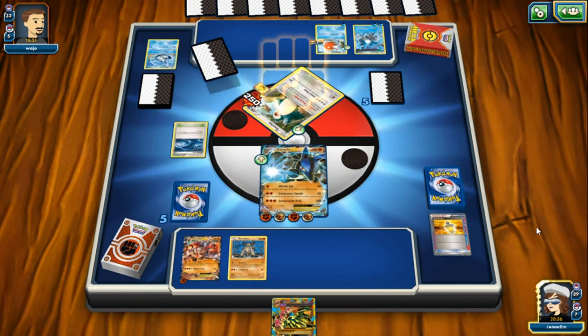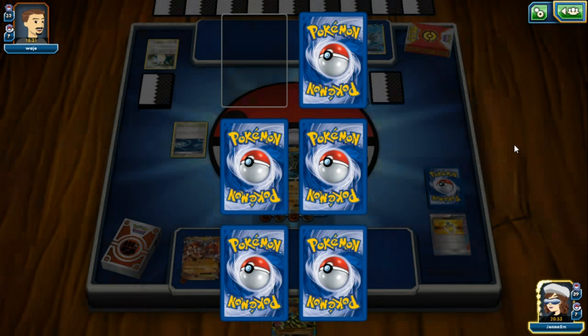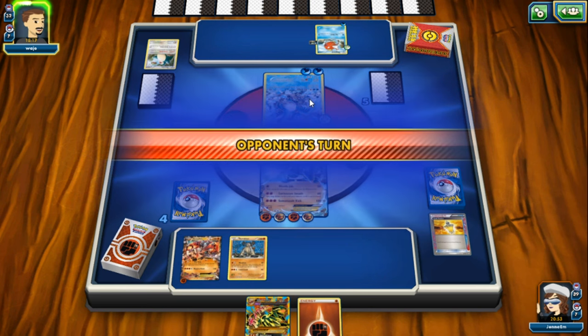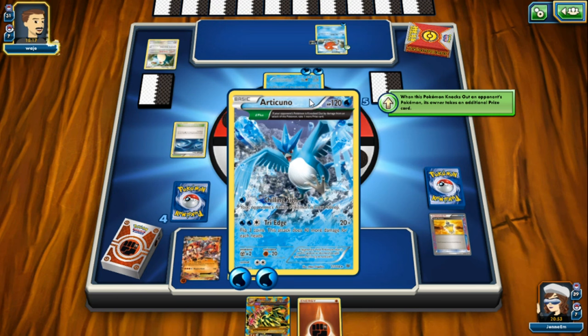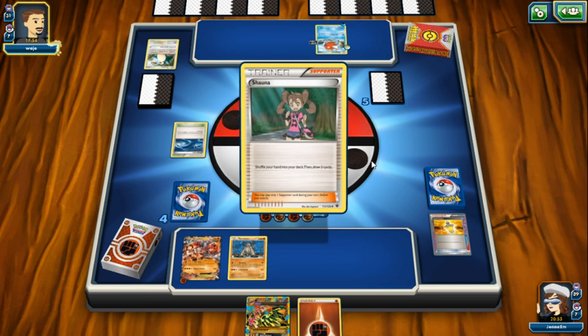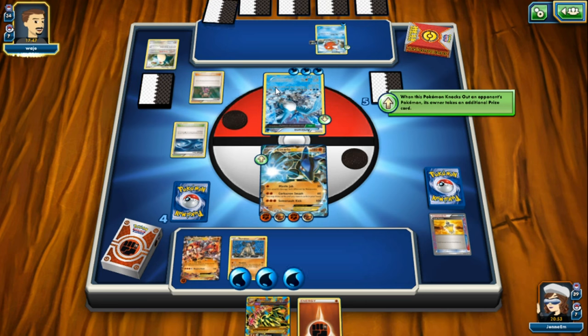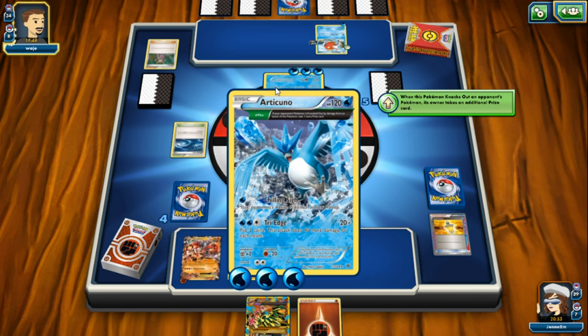Goodbye sweet Snorlax! The weakness does 250 damage. We choose another prize card - it's a fighting type energy, which is always useful. Now we're head to head with Articuno. Chilling Sigh is very powerful because your opponent's active Pokemon immediately goes to sleep. He's going to do Triage - flip three coins, and it does 20 plus 40 more damage for each heads. It's a very powerful attack, so he's hoping for a lot of heads. If he gets three tails, it only does 20 damage.